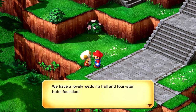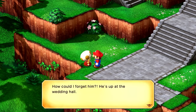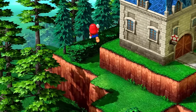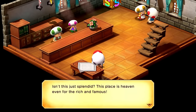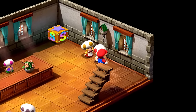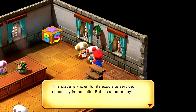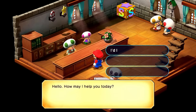Welcome to Marymore — we have a lovely wedding hall and four-star hotel facilities. An NPC mentions someone with a scraggly beard and weird helmet is up at the wedding hall. Down here looks like both the inn and item shop. The Marymore Hotel — this place is heaven even for the rich and famous. Over here a couple wants to stay in the suite, which is known for its exquisite service but is a tad pricey.